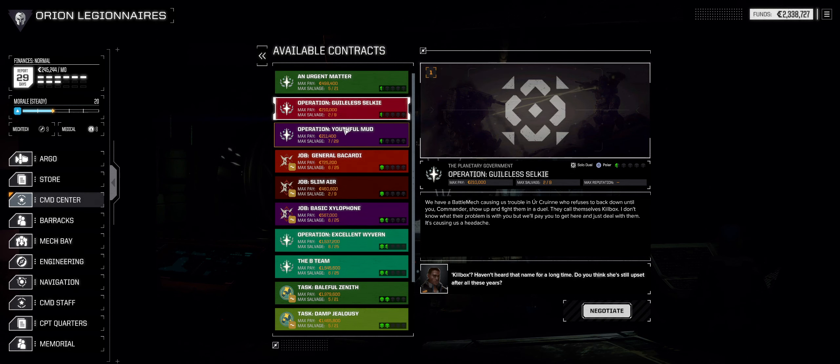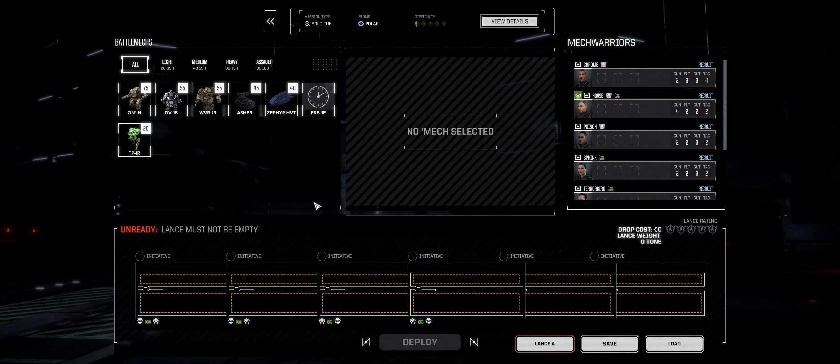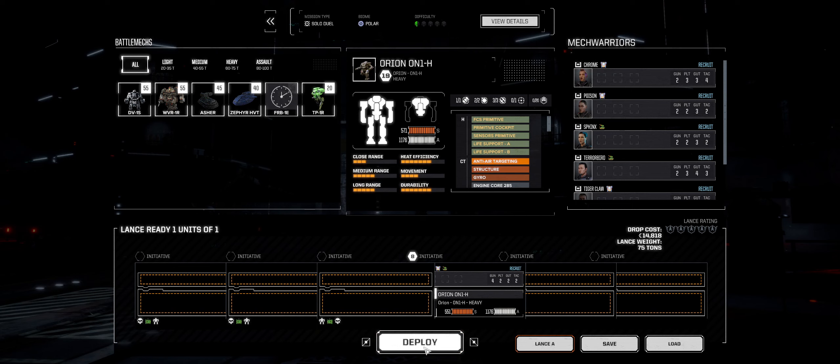Trying to look at what we got. We have a solo duel. I did a few duels and every time I've done them with this, it seems like I get my butt whipped. So I don't think we're going to do that on this one. Actually, you know what? Let's do it. What's the worst thing that can happen? Those are the famous last words, aren't they? Worst thing that can happen is we die. MechWarriors, prepare for combat.